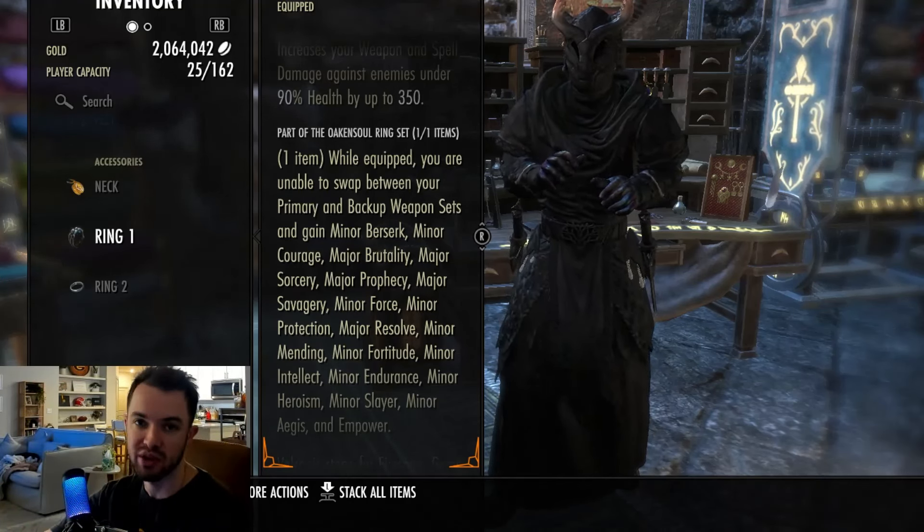Third ability is Quick Cloak from Dual Wield — it's the fourth ability down, Blade Cloak morphed into Quick Cloak. You can use whatever morph you want. This gives us Major Evasion, reducing damage from area attacks by 20%, deals good physical damage to all enemies around you, and this specific morph gives Major Expedition for four seconds every time you use it — a nice movement buff. If you use Deadly Cloak you get a little more damage, but I like Quick Cloak.